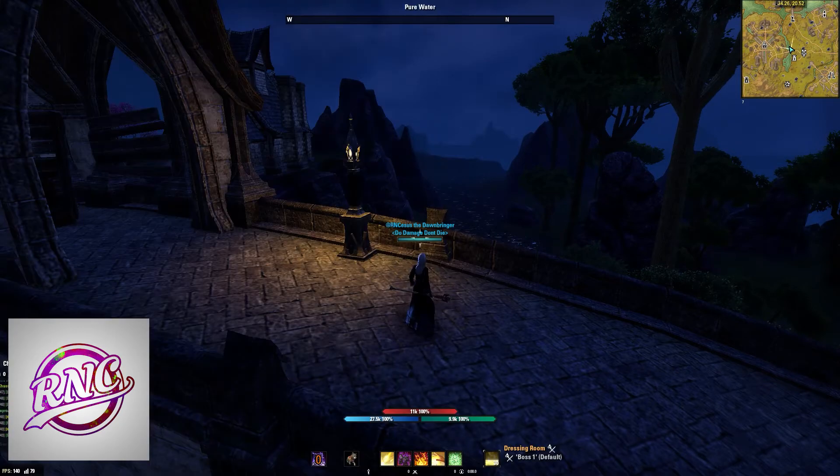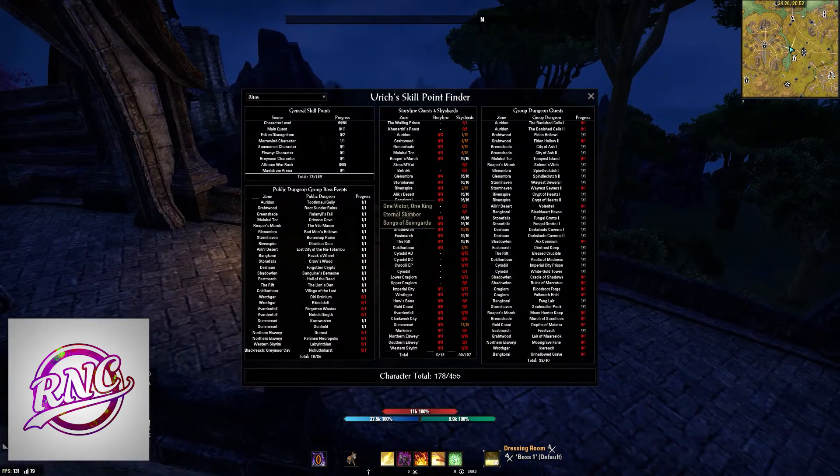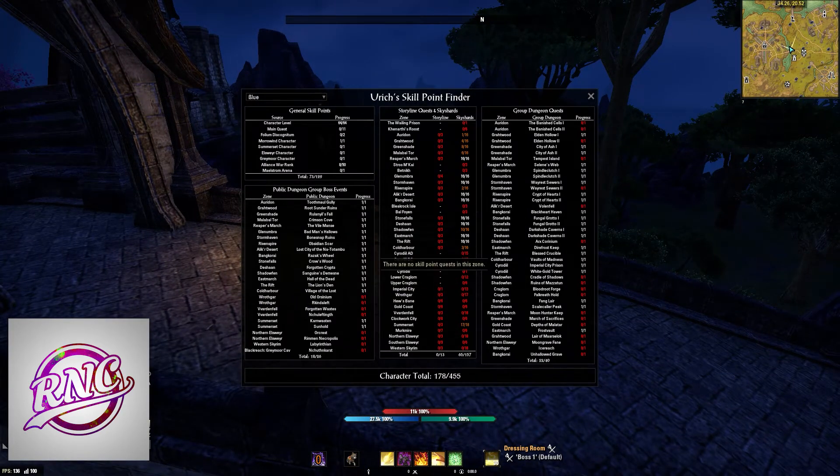Ulrich Skill Point Finder: one click of a button and it shows you what skills you've gotten, with the red highlighting what skills you can still get and what will give you more skill points on the character you're currently on.